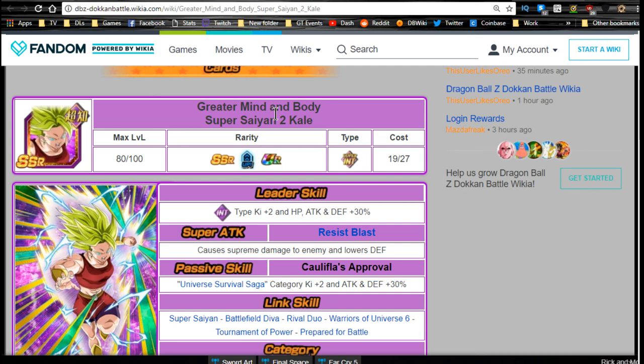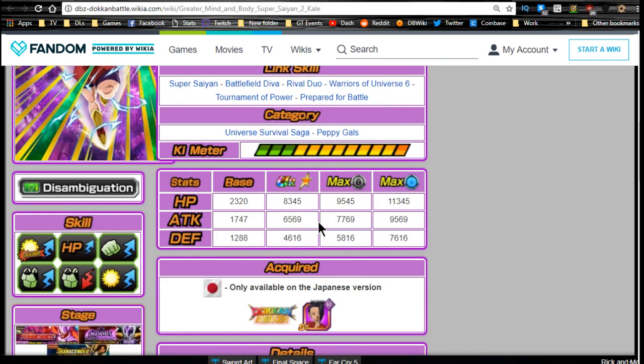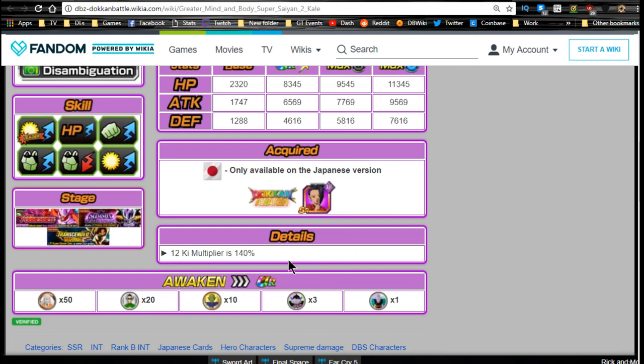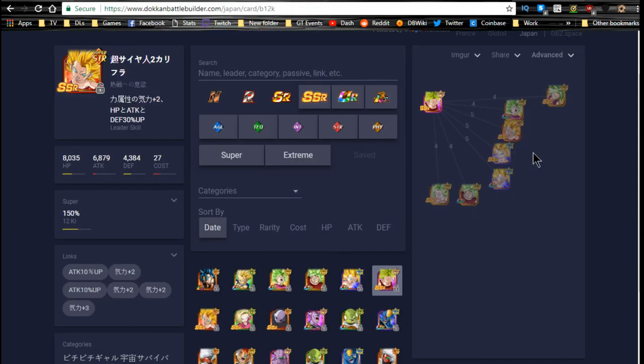She Dokkan Awakens into 'Greater Mind and Body' Super Saiyan 2 Kale. The title is different from her berserk form — she cannot feed into that unit. Since she's a support unit you don't really need dupe system, but if you do I'd give her the most dodge since she has no attack buffs. Leader ability becomes intelligence type key +2, HP/attack/defense +30%. Super attack is supreme damage with defense lowered. Passive 'Caulifla's Approval': Universe Survival Saga category key +2, attack and defense +30%. Max stats: HP 8345, attack 6569, defense 4616 with a 12-key multiplier of 140%.